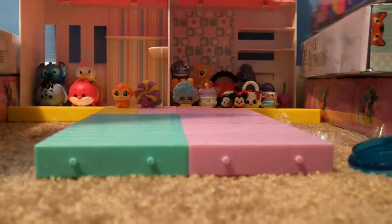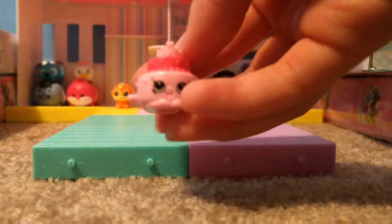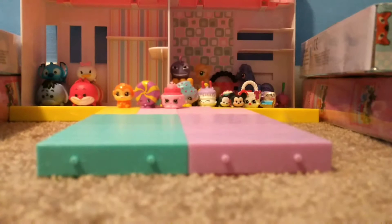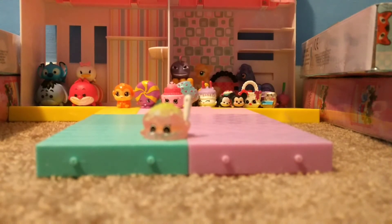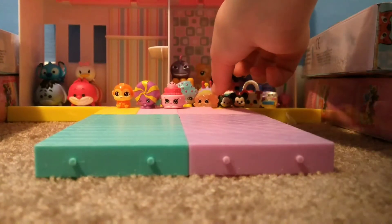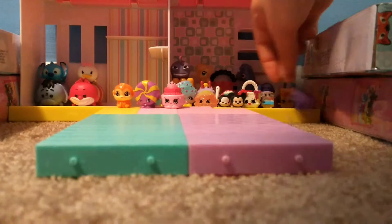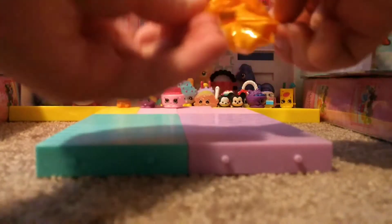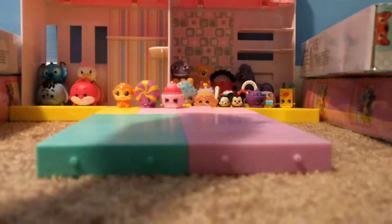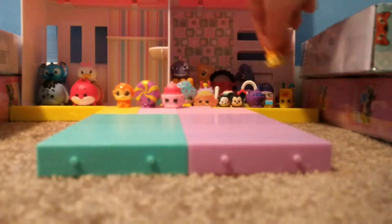Next we are going to be opening some Shopkins Season 7 five-packs. In our first pack, the duplicate is Queenie Cake. We've also got the Birthday Cake Squinky. We also got — let me look — Scarlet Scoops from the Pool Party, who's our rare in this pack. We have Lucy Juice Box. And we have Candy Bowl. Then our blind bag — I hope it's an ultra rare. It's Little Blaze in the color I needed. That is so cool.